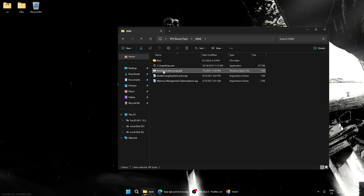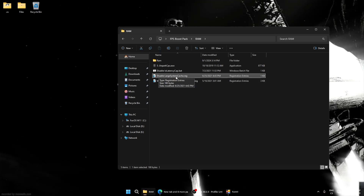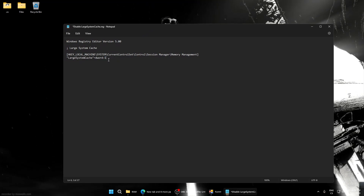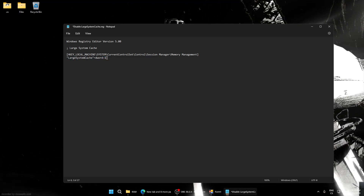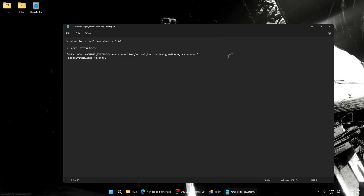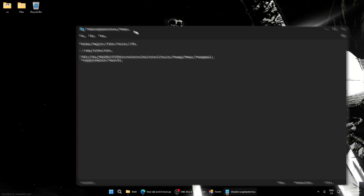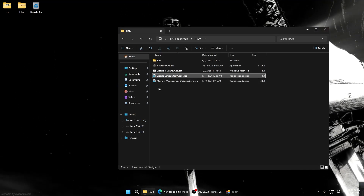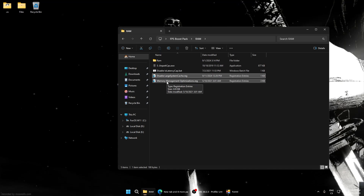Disable IO Latency Cap — this helps you lower latency. Disable Memory Large Cache. For a lot of computers this can help, but I recommend you test it. You can set it to 1 for a really high FPS boost, but for some PCs it can cause stutters, so test this. I'll set it to 0 for now — you can change this value. Memory Management Optimization optimizes memory and RAM speed, and you will see an FPS boost and smaller input delay.